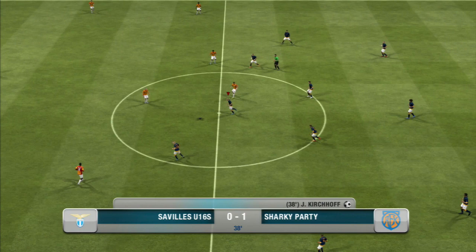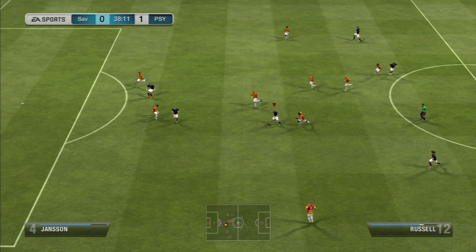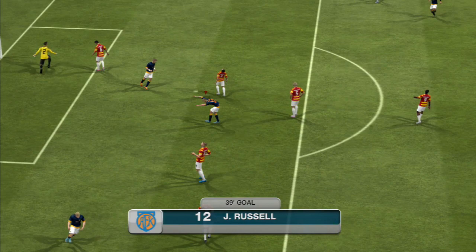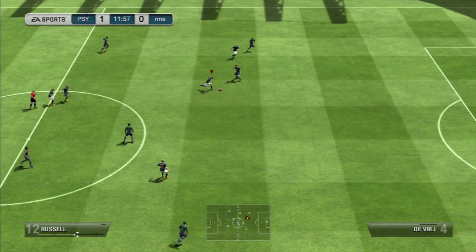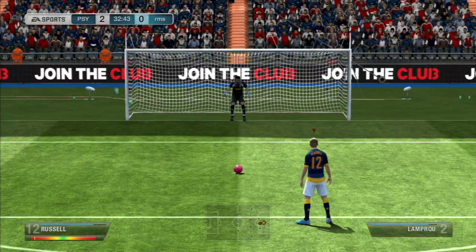A real negative about Impham Russell is his 39 curve. That pretty much means that his shots won't dip as much, and finesses won't be as effective because they can't curl around. That's a pretty poor side to him, as his finesses were pretty poor. So I kind of tried not to finesse with him as much and usually went for a power shot.